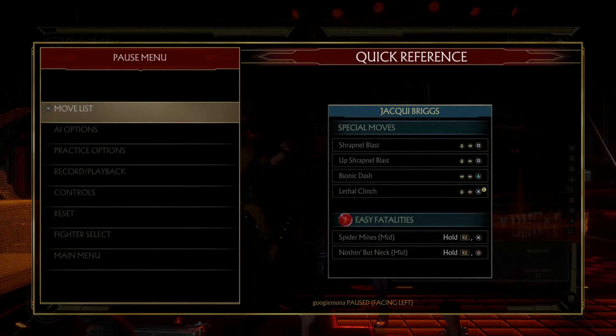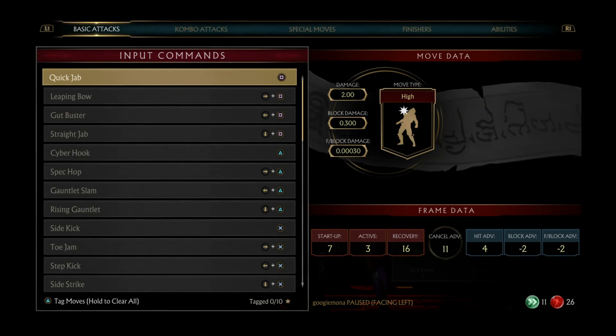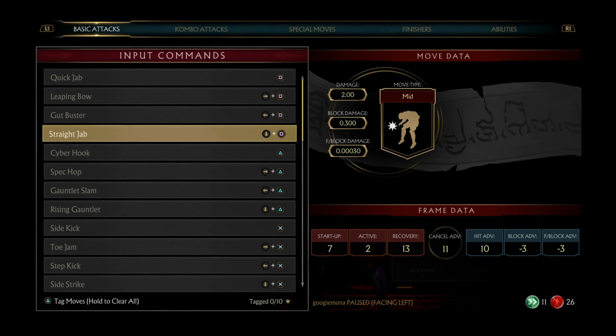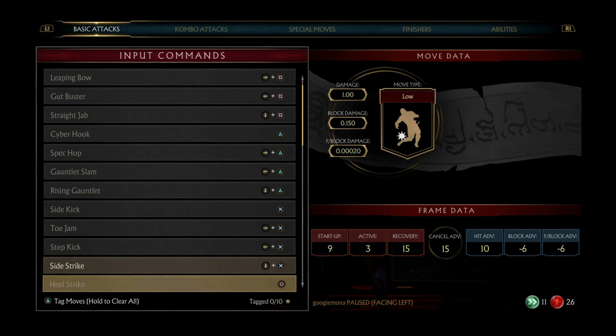So with Jackie, the main important frame data would be her standing one, her down one which is seven frames and minus three, and her main kick that she uses in her stagger pressure which is the nine-frame forward three, and it's minus two.